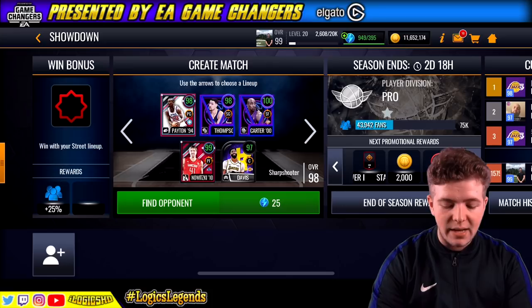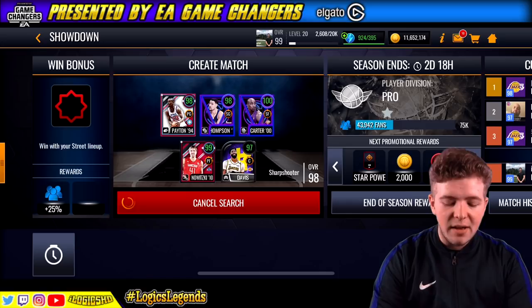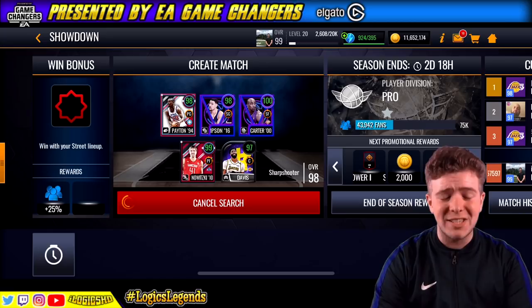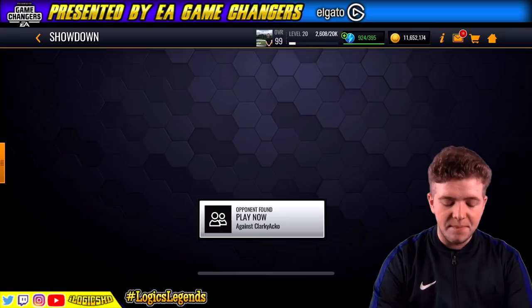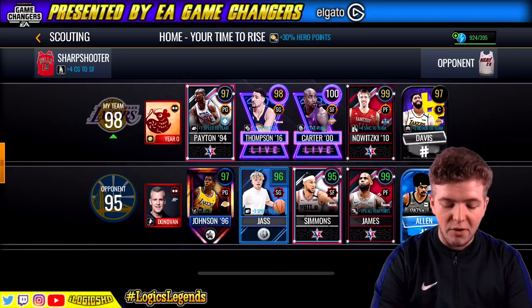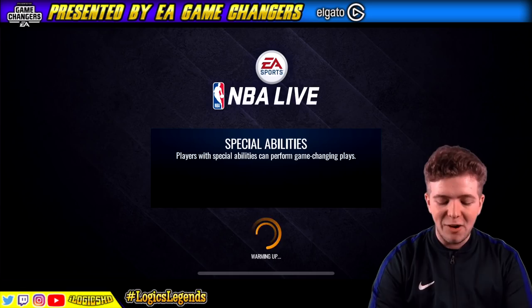Here we go — Sharpshooter. We've got Nowitzki as well, we have Peyton, we have the Brow. We've got them all today people, I am not messing about. We're going to do two rounds of this — I want to make sure we get that in-the-paint special dunk animation to the best of its ability. We've got a 95 overall team from the opponent. He's got 96 Jass and 99 LeBron James — we've got a competition on our hands. A little bit rusty on the old gameplay, but let's find out.